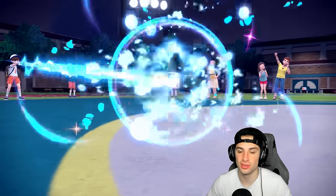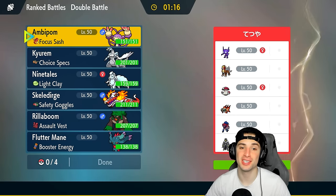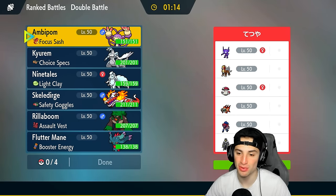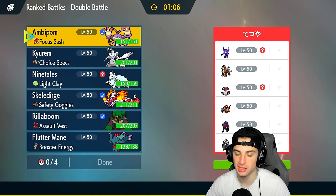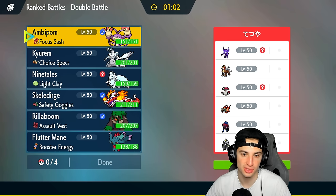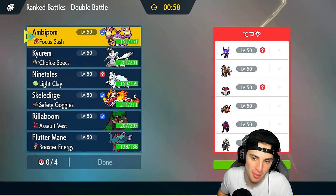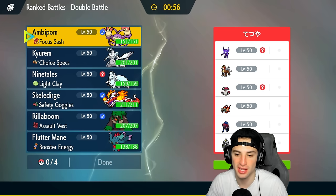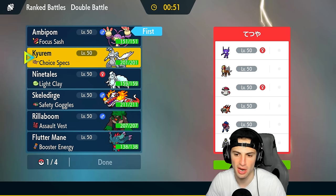GG's to our opponent — they played really well. That Suicune-riding Arcanine was just too much power for us, same with Chi-Yu's Snarls doing us dirty. We're sitting one and one with this Ambipom team — Ambipom actually came in and picked up a KO which was big for us. But we're into our third and final match sitting one and one, going up against a Salamence team. Salamence is a really strong Pokemon — I can't believe we're not going up against a lot of Fake Out users today.